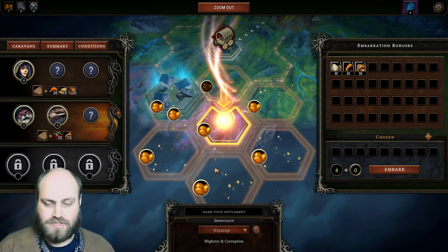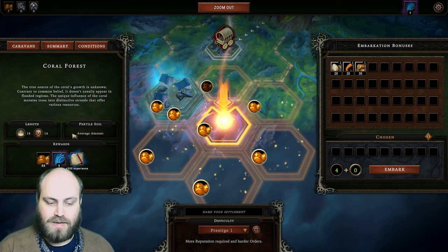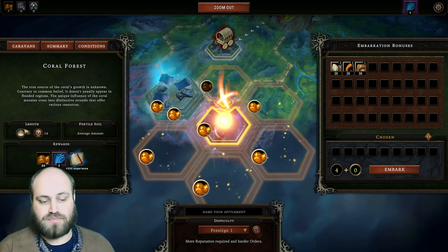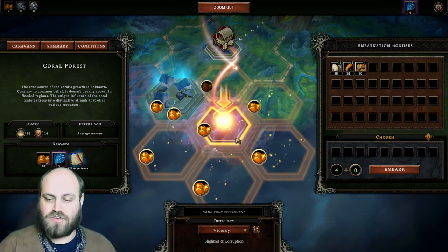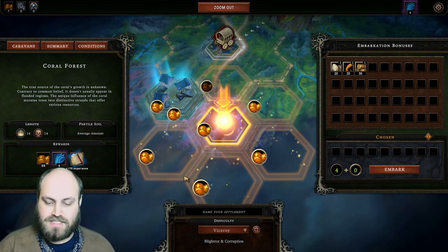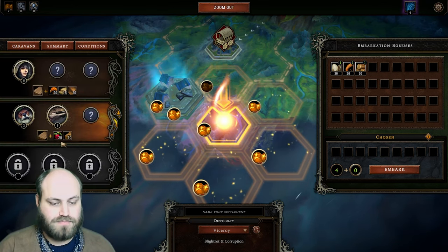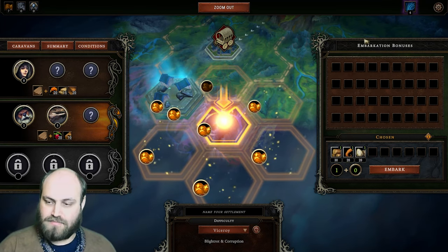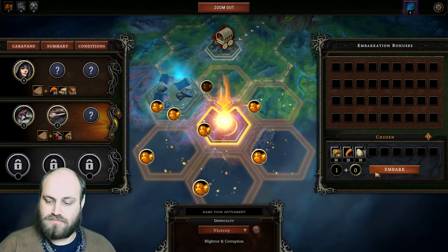I think we are going to be keeping it on the Viceroy difficulty for now. The big difference from Viceroy until Prestige 1 is that you require more reputation — Viceroy requires 14 reputation, whereas Prestige 1 requires 18. This difference is just going to make the game longer for now while we are waiting to upgrade the citadel a little more. We are going to do this new settlement on Viceroy, going with the beavers and the lizards. We have more points than we can even make embarkation bonuses for, so it's going to be easy to choose.